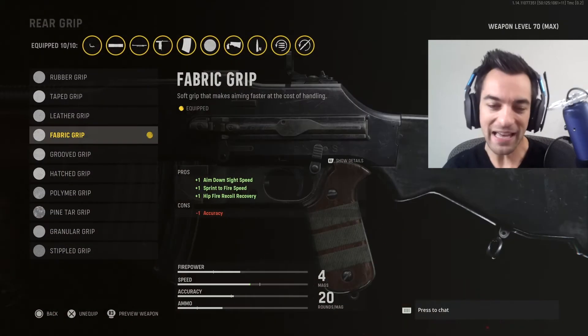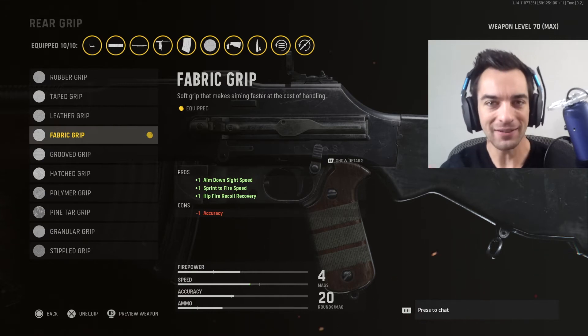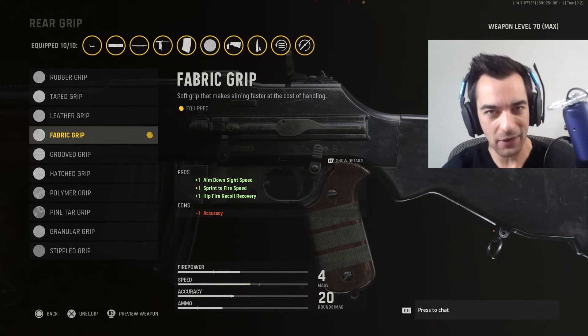Next up is the rear grip — aka the Fabric Grip. I like the Fabric Grip because it gives me increased aim down sight time and sprint to fire time — both forms of aim down sight speed — at the cost of accuracy. And this thing is already more than accurate enough, so you really don't have to worry about that downside.